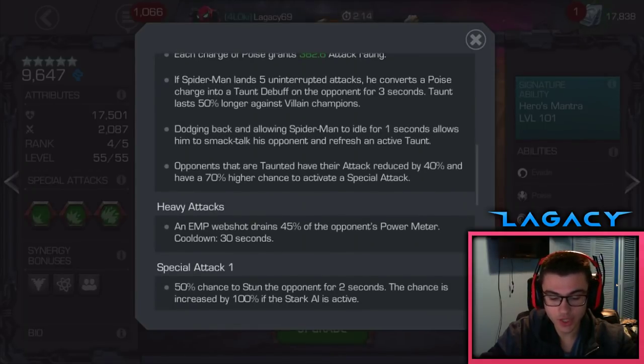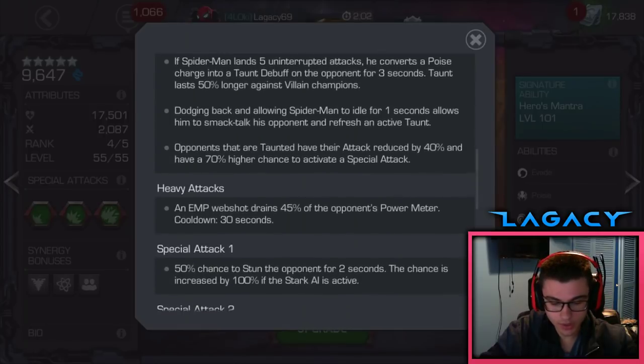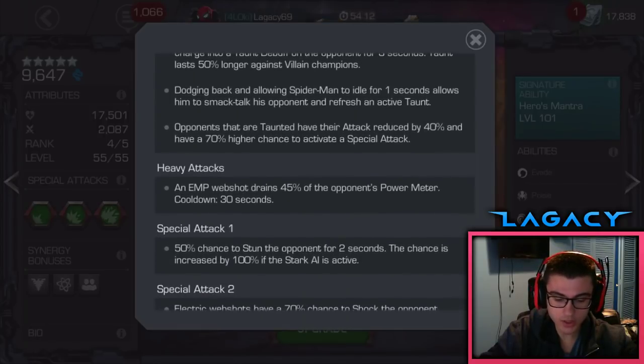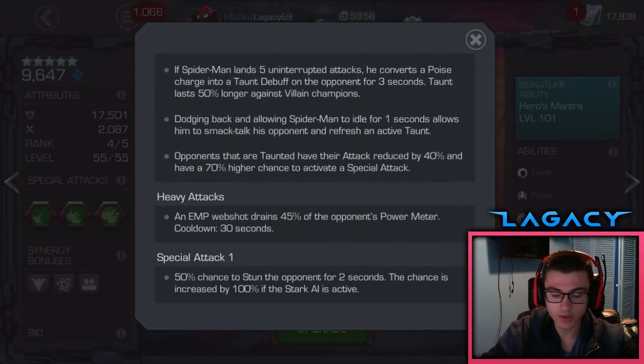Taunt lasts 5% longer against Villain Champions. Every 5 hits you land on the opponent — doesn't have to be in a combo — will apply the Taunt. Opponents that are Taunted have their attack reduced by 40% and have a 70% higher chance to activate a Special Attack, so it's super easy to bait out Specials. This also works against All or Nothing nodes, which is insane. Also, dodging back and allowing Spider-Man to idle for one second allows him to smack-talk his opponent and refresh an active Taunt.